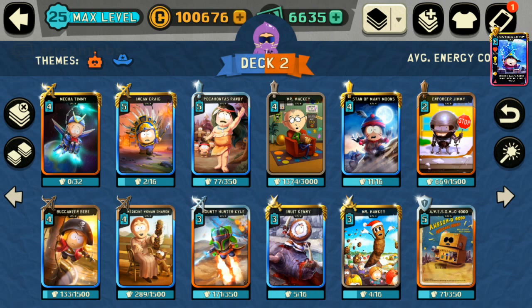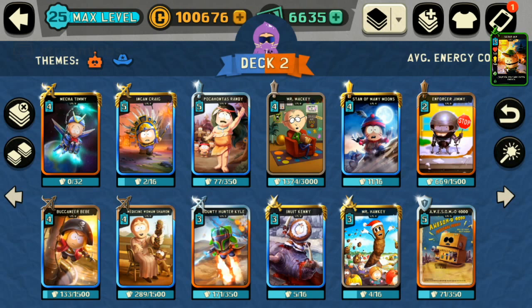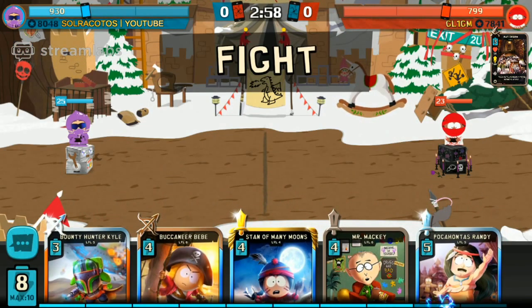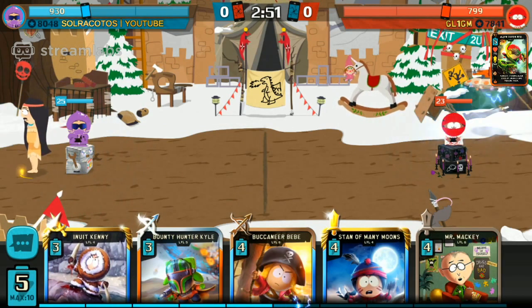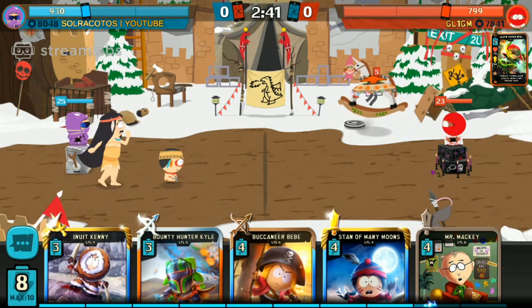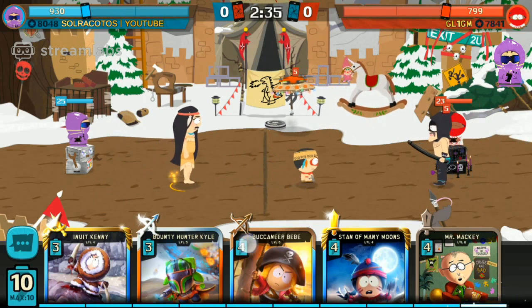Here's the Adventure Sci-Fi deck that I have made. We're going to see how well we do. We have four fighters, one tank — Osimo — two assassins, and five ranged units. Not sure if this is going to work, but we're going to give it a go. We're playing against Gleam GM. We're going to see if we can make this Sci-Fi Adventure deck work. It's all about the balance. Maybe my deck is a little bit too expensive. The plan is to use Bounty Hunter Kyle and Buccaneer to boost her up.